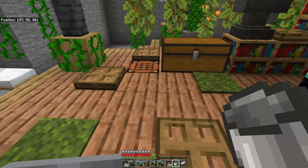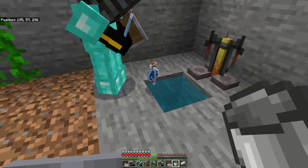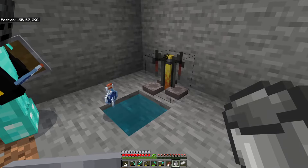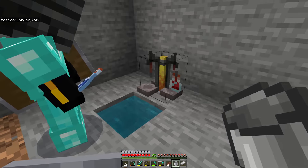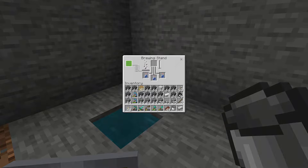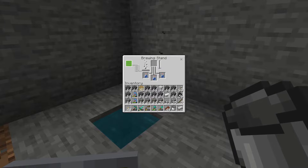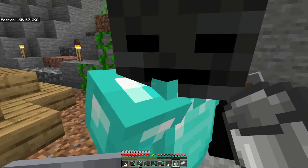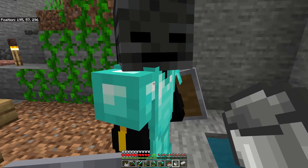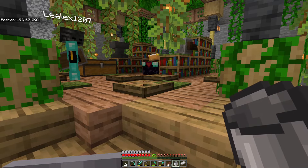Go ahead and make some bottles. Put those bottles into the brewing stand one by one - one, two, and three. The brewing stand has a spot for three bottles and a spot for blaze powder. Leo, can you go make us some blaze powder? You take a blaze rod and turn it into blaze powder. Now Leo, we need a fermented spider eye. Do you know how to make one? No.